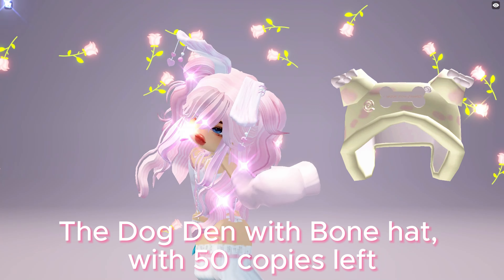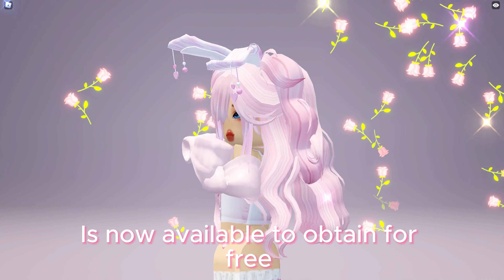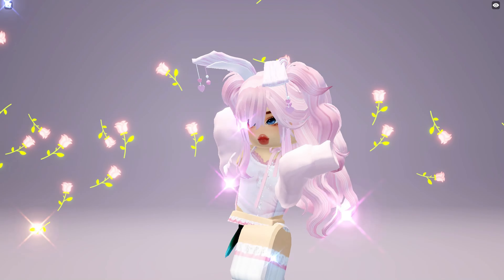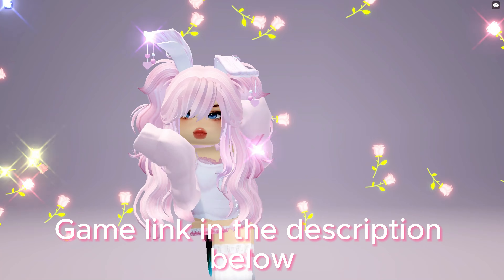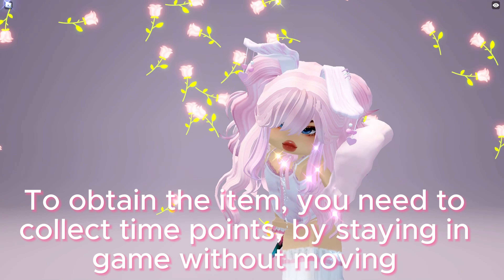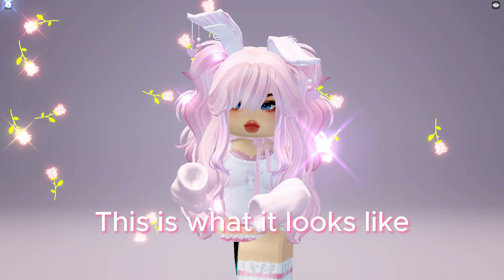The Dog Den with Bone Hat, with 50 copies left, is now available to obtain for free at the UGC Don't Move game. Game link in the description below. To obtain the item, you need to collect time points by staying in game without moving. This is what it looks like.